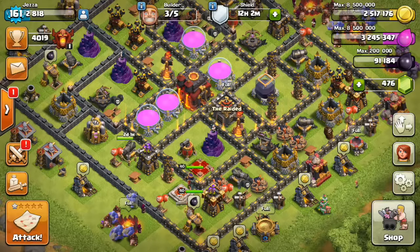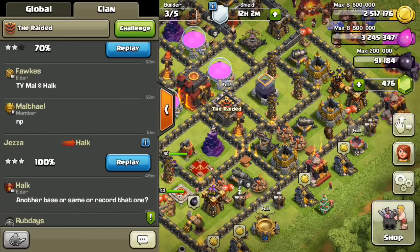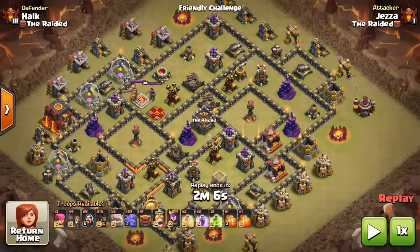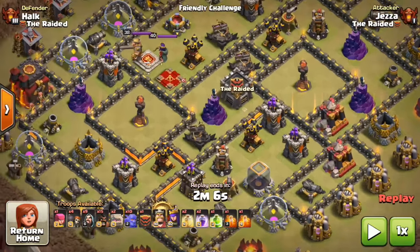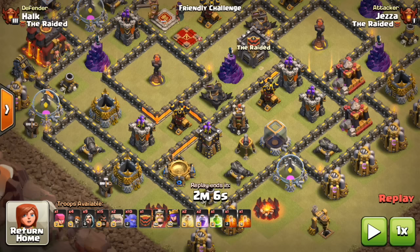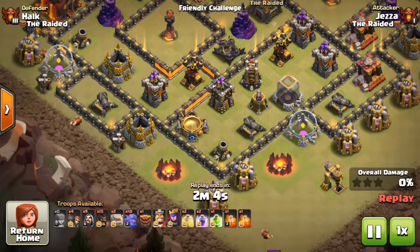Hey guys, it's Jezza here and I wanted to do a quick video on a three-star strategy for lower Town Hall 10s. It might work on higher ones as well, but in war these days with the current meta, your Town Hall 10s try to take out 11s with two stars, or you try to hit the lower 10s for the three-star. It's not usually a lot of max 10s going down to Town Hall 10 — it can be done but it's super difficult.